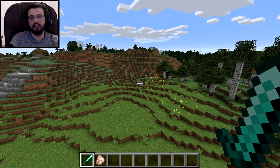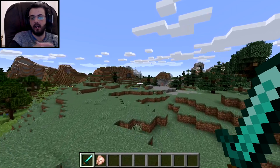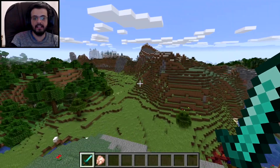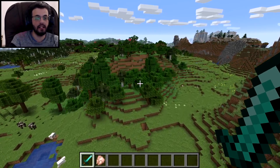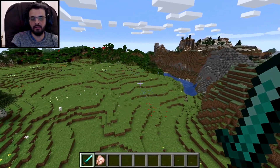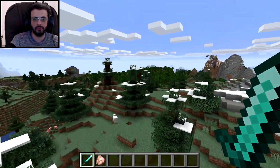All right, the first thing we need to do is to find llamas, am I right? Now where do llamas exist? Basically llamas exist in the open fields, in the mountains, and in the savannah fields — in hills as well. So basically wooded mountains and savannah hills. It could be in an area like this with green grass in it. It's less likely to be in a jungle; it's more likely to be in an area with open grass.